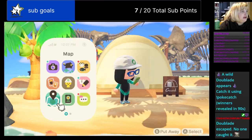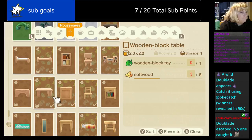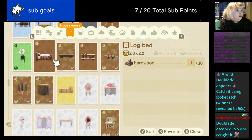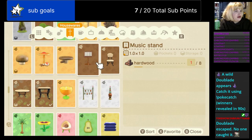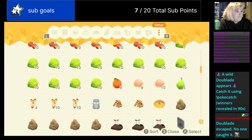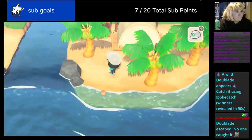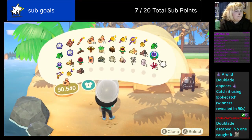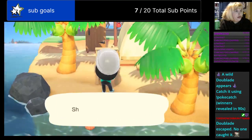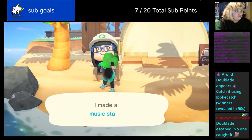What do we need for our music stand? We're in the M's. There's a music stand. Hardwood — okay. Let's craft. Music stand. All done.